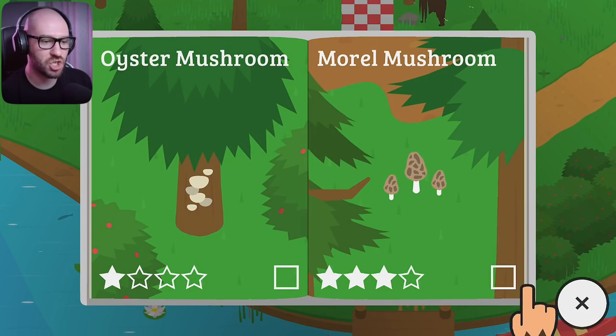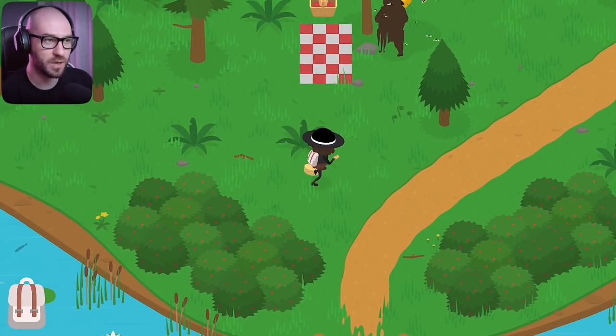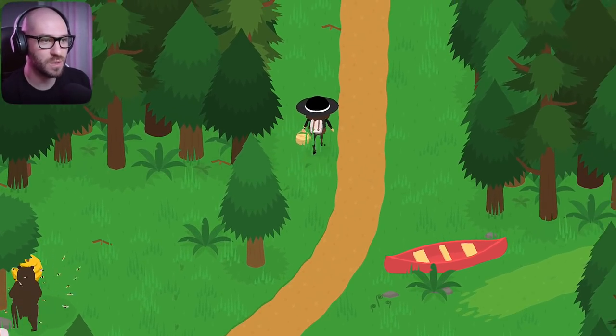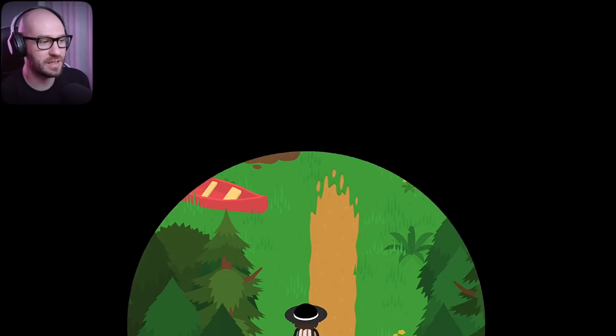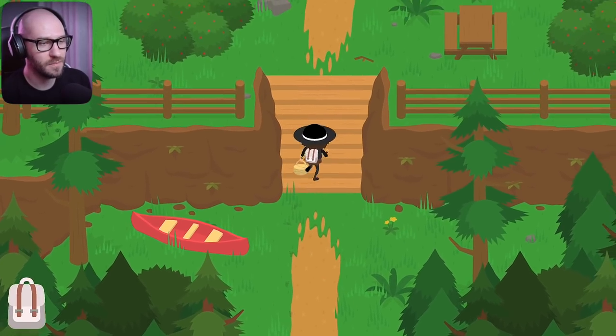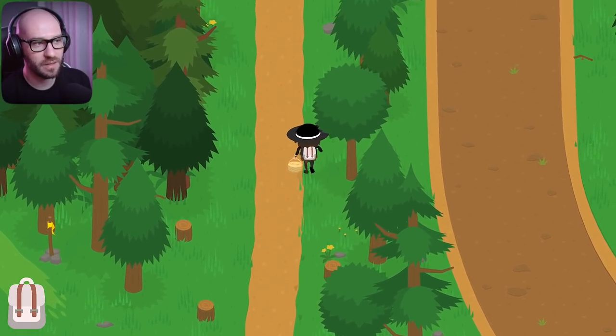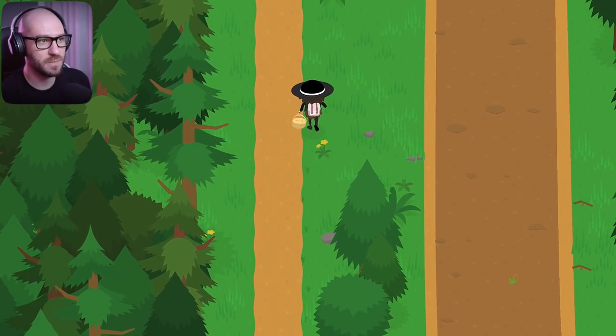We're not getting the check mark on all these mushrooms because in order to get the check mark we have to deliver them — once they're delivered, that's when the check mark shows up on the guide. So let me make my way all the way to the RV camp and hopefully find some really awesome mushrooms.